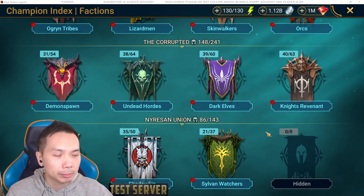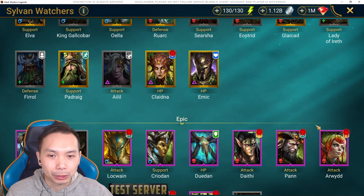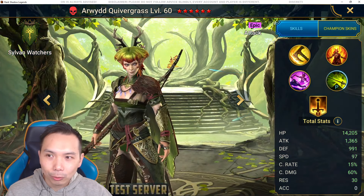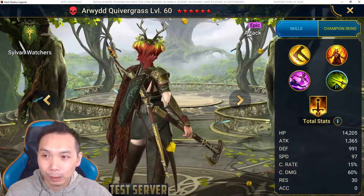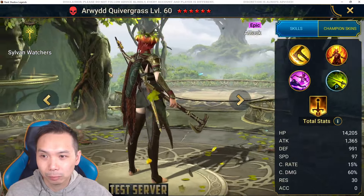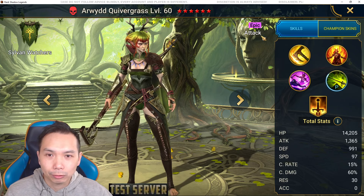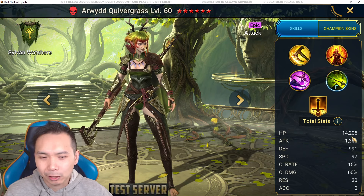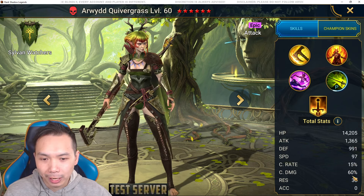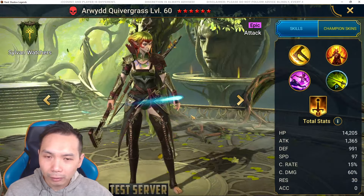If you guys decide not to go for Wixwell, is this epic champion worth going for? The epic champion is part of the Sylvan Watchers — she is live in the test server but not yet live in regular servers. She's Arwid Quivergrass. She's got the wood elf look, a little hatchet, a cool bow — very elf ranger type style design. She's an epic force affinity attack champion with really low base HP, low attack, base speed a little below average, and boosted crit damage at 60%.